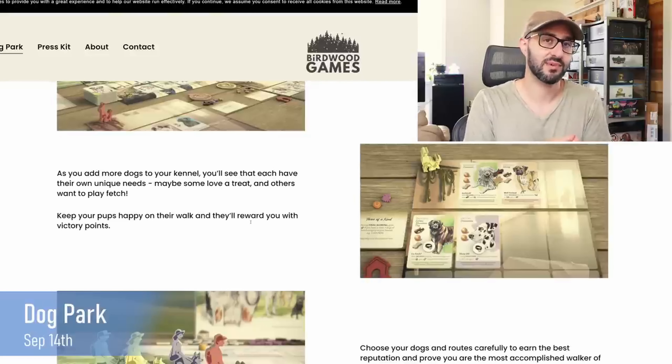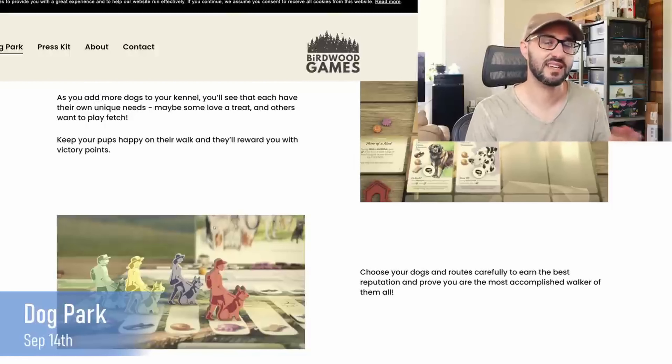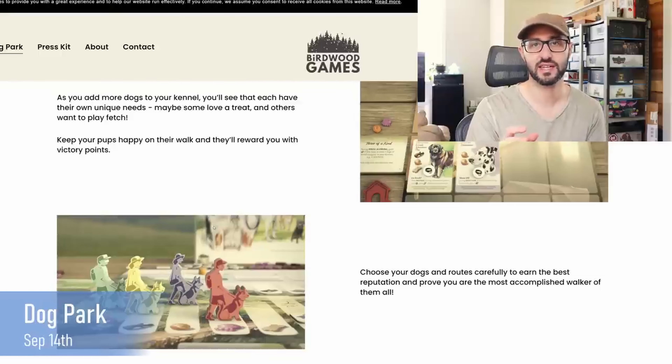Negative points are normally a board game designer's faux pas — pun included — but I really like it in this case because dogs are really high energy and if you have a dog you need to be walking it. Dogs are not meant to be left in a kennel or a home, and the negative points really tie into that from an ethical standpoint. It's a really good example of how theme can justify something that's normally looked down upon and turn it into something that's fun.